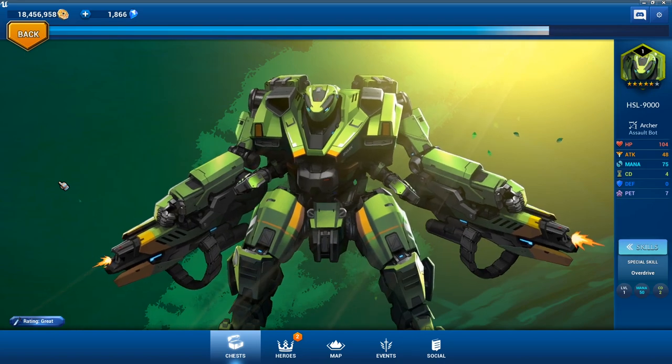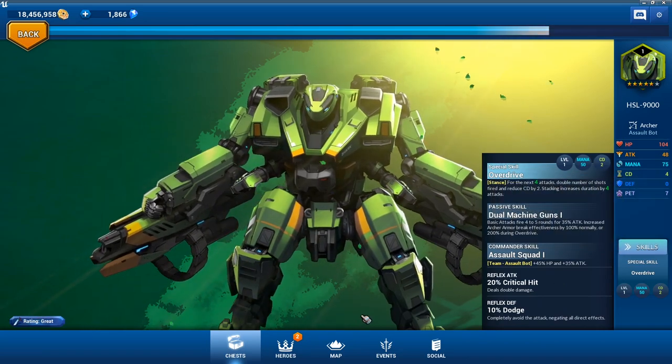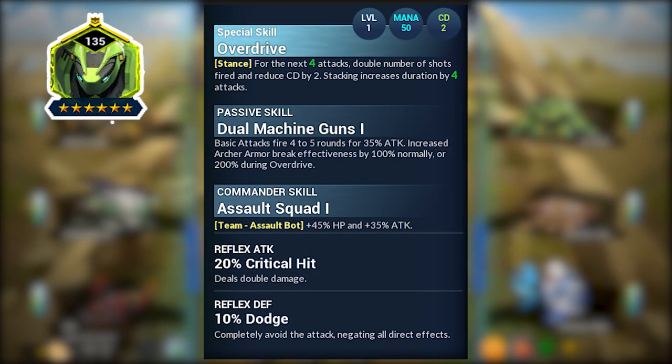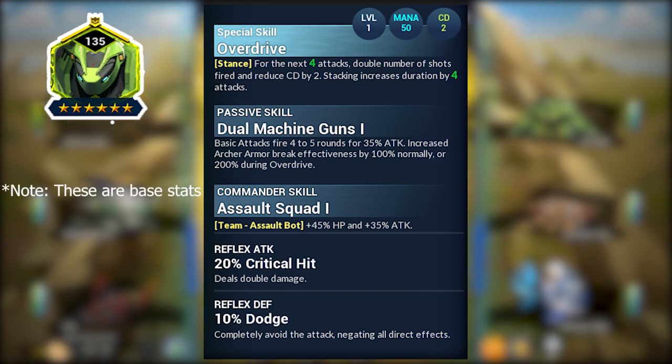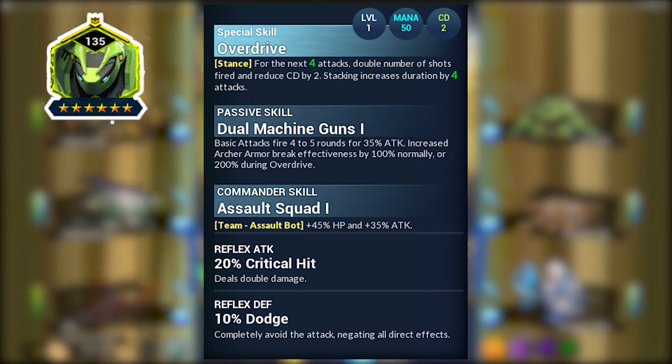My assault bot team is pretty young and not completely leveled, but I do see the potential in having one. Let's take a look at his skills. We'll start with the nature form. His special skill is Overdrive: for the next four attacks, double the number of shots fired and reduce cooldown by two — stacking increases duration by four attacks. His passive skill is Dual Machine Guns: basic attacks fire four to five rounds for 35 attack, increased archer armor break effectiveness by 100 normally or 200 during Overdrive. His commander skill is Assault Squad: for a team of assault bots, 45 HP and 35 attack. His reflex attack is 20 critical hit and reflex defense is 10 dodge.